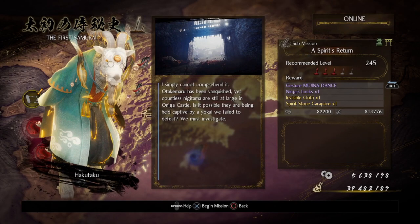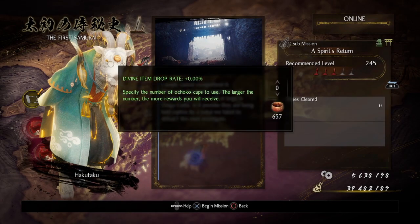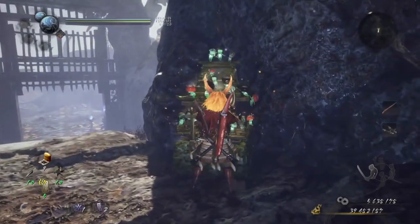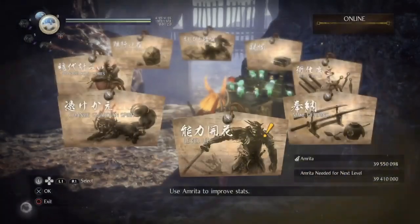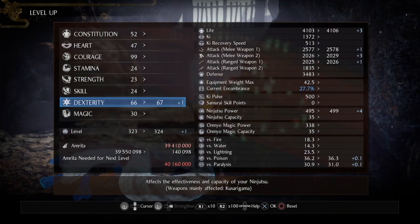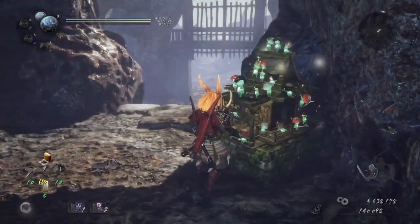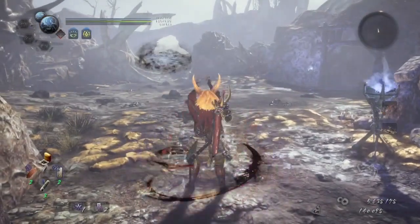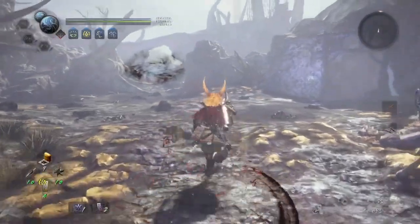Otake Maru has been vanquished, yet countless Nikitama are still at large in Onaga Castle. Is it possible they're being held captive by a yokai we failed to defeat? We must investigate! Sure, why not, let's go. There's only two more levels left to do and we're done with the DLC — holy crap. So we're just gonna rescue a bunch of Mujina, right? But first, let's level up. Put another point in Dex. It's been like well over a week or two since the last time I did the previous episode.